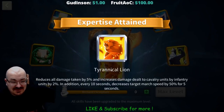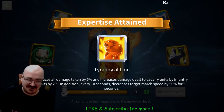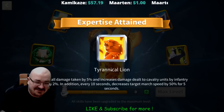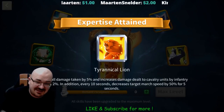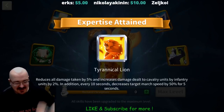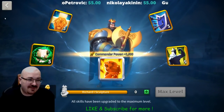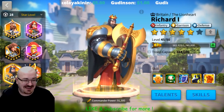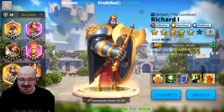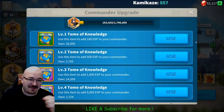Expertise attained: Tyrannical Lion! Reduce all damage taken by 5%, increase damage dealt to cavalry units by 2%, and in addition, every 10 seconds decrease the target's march speed. That's correct — reduce their march speeds and pound the cavalry! The Tyrannical Lion is gonna smash all the cavalry, and now he has a beautiful golden aura around him. Maxed out Richard the First!